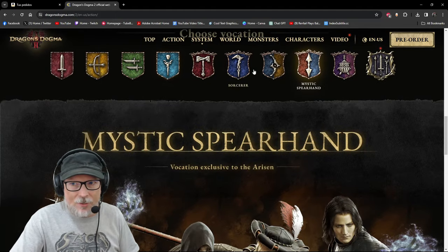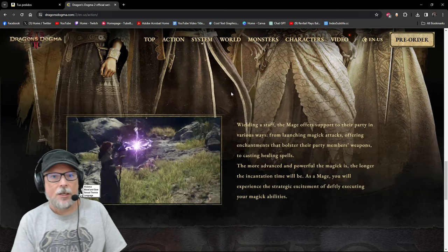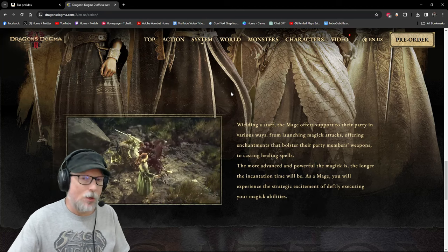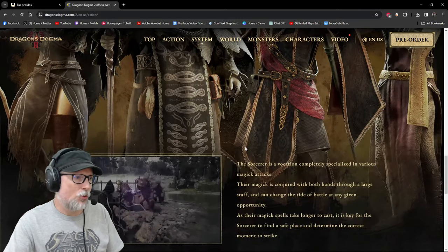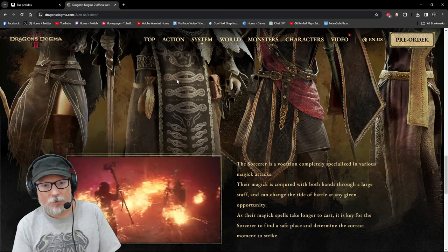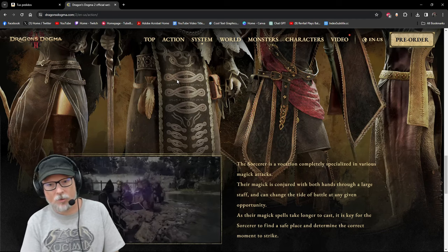The Mage wields a staff, has magic attacks and healing spells, and can specialize in many ways. But if you really want to go damage, you'll eventually want to spec into the Sorcerer line. The Sorcerer is completely specialized in various magic attacks using both hands through a very large staff. However, their spells take longer to cast, so it's key to find a safe position and determine the right moment to strike.